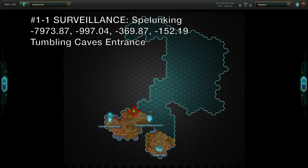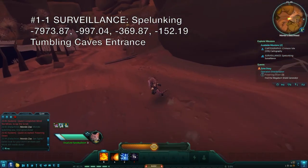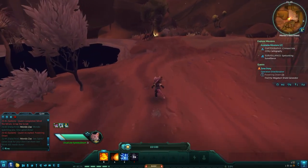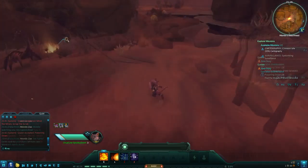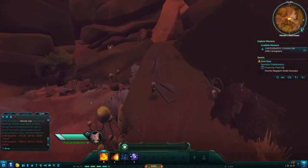Starting at Mondo's beachhead, hug the edge of the northern coast and follow it eastward to find the first mission, Spelunking. You should see water to your left and cliffs on the right. Note that you can also reach this point by following a path down from the cliffs near the Megatech Shield Generator.